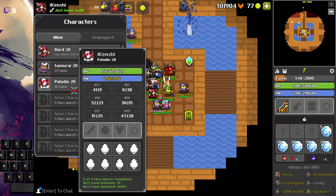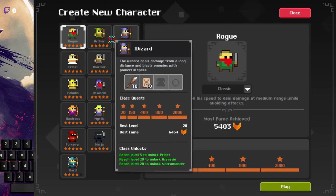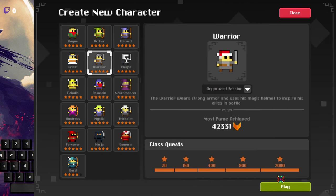Hello guys. Step 1: make a character. I recommend warrior because it's the quickest one out of the rest.